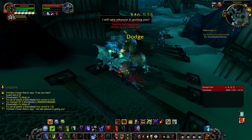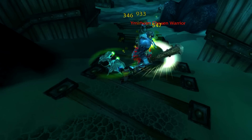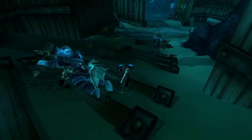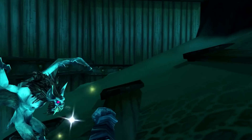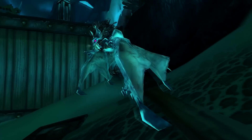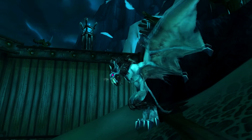The Gargoyle would benefit from your current stats as a snapshot when you popped it, so you would always use trinkets, cooldowns, and Bloodlust before popping the Gargoyle. Some people also liked to switch to Unholy Presence very quickly, pop Gargoyle, and then switch back to Blood Presence, which meant it would get one or two extra casts off just from popping it with Unholy Presence.